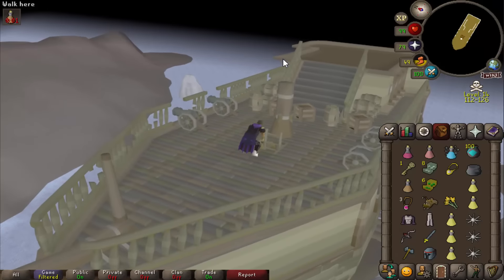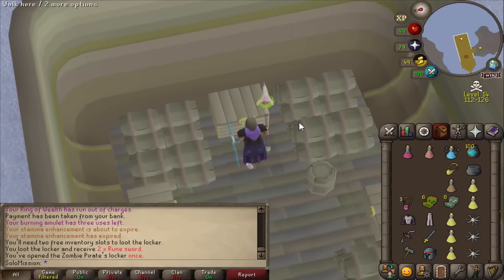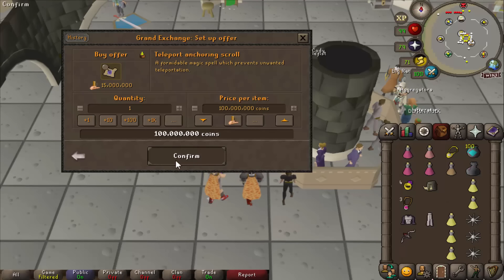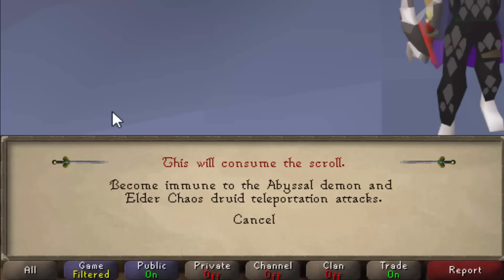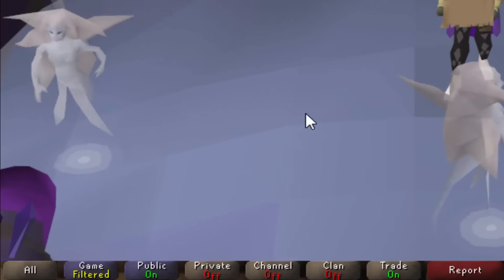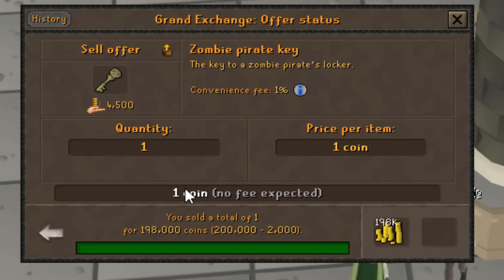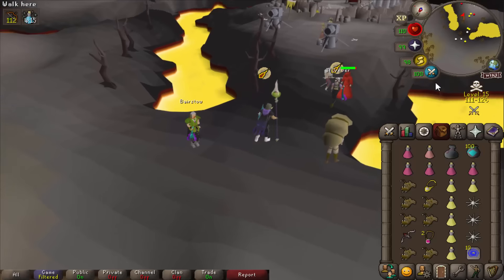There's also a brand new ship on the east coast of the wilderness — this is where the zombies have come from; they've crashed into the rocks. Down at the bottom, I use my Zombie Pirate Key on the Zombie Pirate Locker, and there are actually two rolls on the drop table per key. The last unique drop from the zombies is the Teleport Anchoring Scroll — it's currently 39 mil. If you read it, this makes you immune to the abyssal demon and elder chaos druid teleportation attacks, which is very, very nice. Worth 40 mil? Absolutely not — but it's definitely useful. And the zombie keys themselves are selling for about 200k each, which means these zombie pirates are incredible money right now.